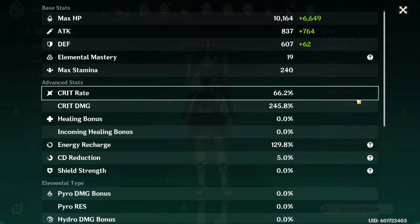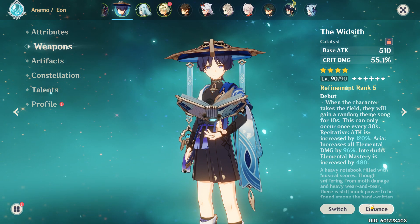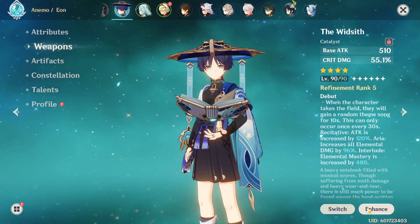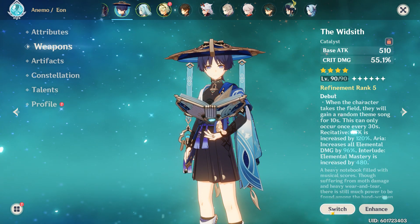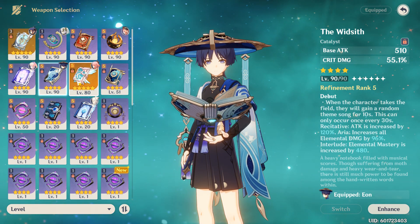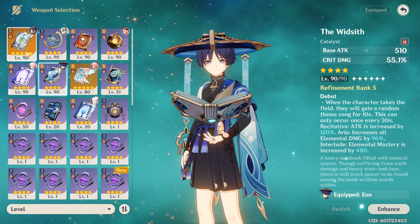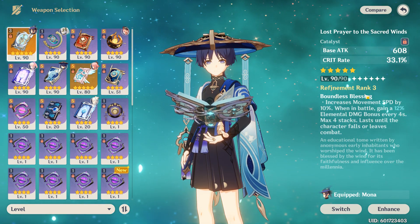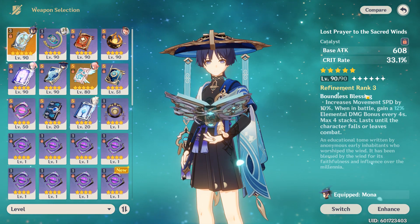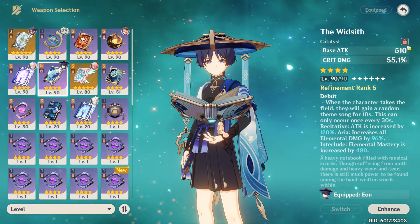So here we go — 66.2 crit rate, 245.8 crit damage. I didn't show the weapon: I'm rocking the Widsith, a crit damage weapon. I plan on getting his signature weapon, but I need help deciding in the comments — should I roll for R5 on his weapon, or get one copy and go straight for constellations? I had a crit rate weapon on him before but that pushed me to nearly 100% crit rate, which is way too much. The Widsith hits harder when it triggers the right buff anyway.